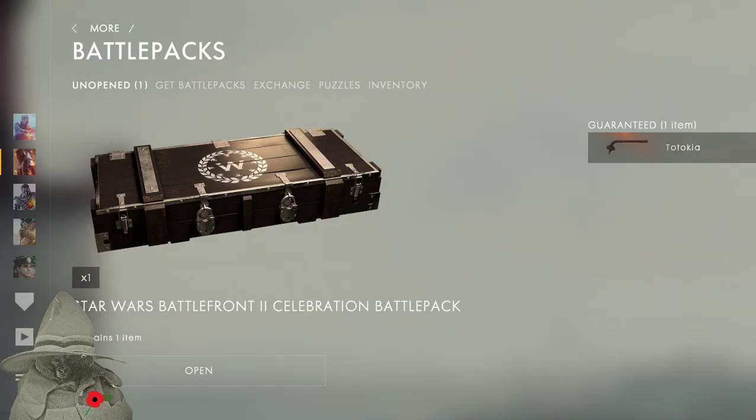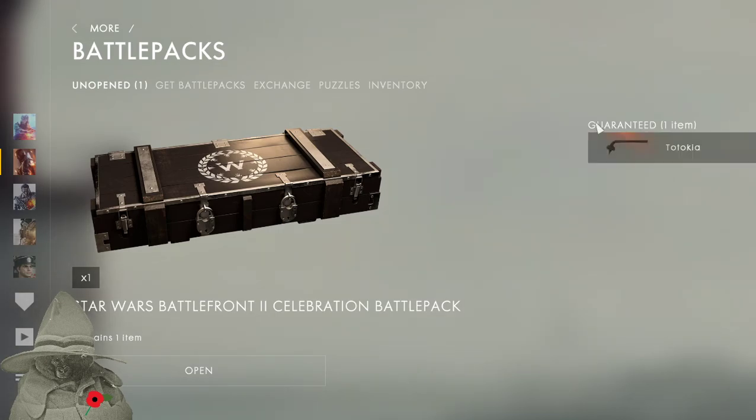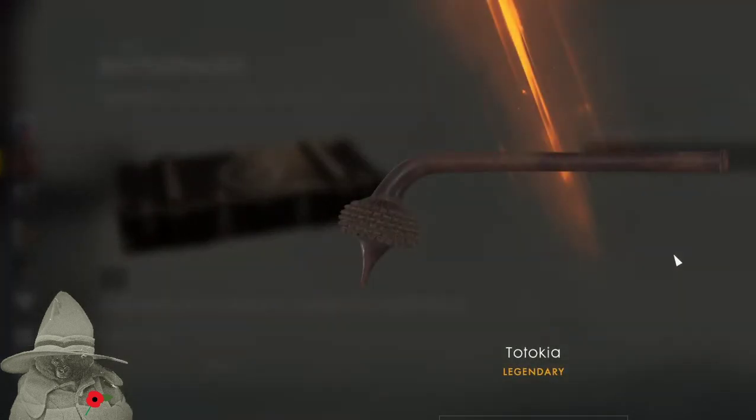One left — it's the Star Wars Battlefront 2 celebration battle pack. Guaranteed one item. This is one of the Sand People weapons — the Tolokia, or something like that. Anyway, that's our guaranteed item. Oh weird — it does look like the end of the Sand People weapon in Star Wars, or in A New Hope. That's quite a coincidence. It's a legendary one though. We'll close that off.